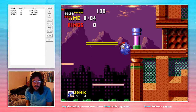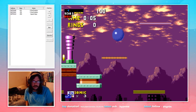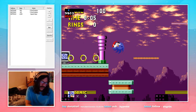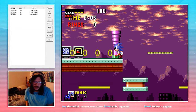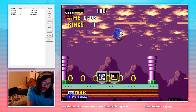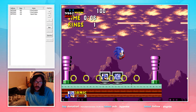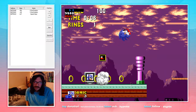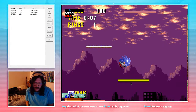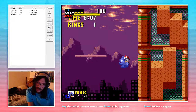We continue rolling and holding right, getting up to about here, then begin holding left. You'll see Sonic lands on this platform with these rings perfectly. We continue holding left and Sonic lands on the next platform. Upon landing we jump, aiming to land on top of the speed shoe here. I like to hold jump after bouncing and then let go.